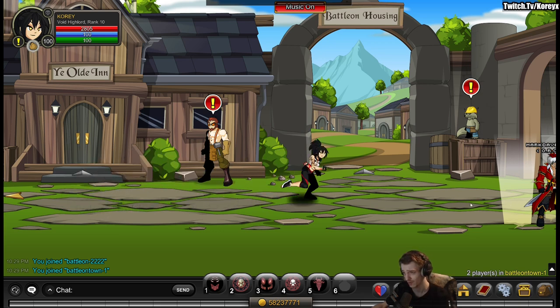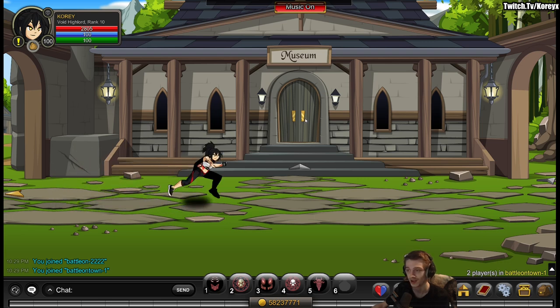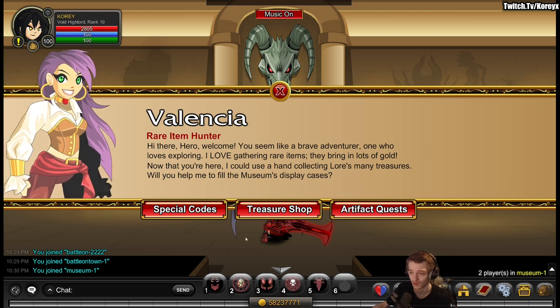Head into Battle on Town, run over to the museum, and talk to the NPC in there. You can enter the brand new code. It's been a minute since we had another code.